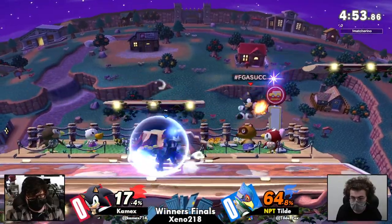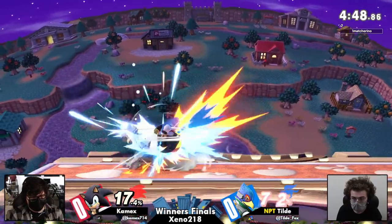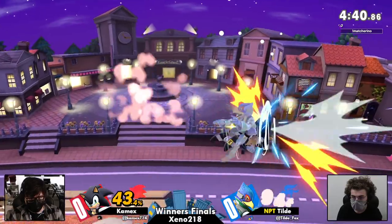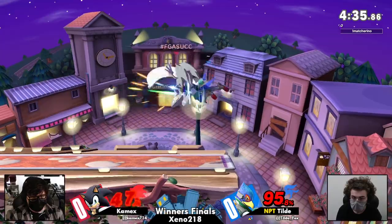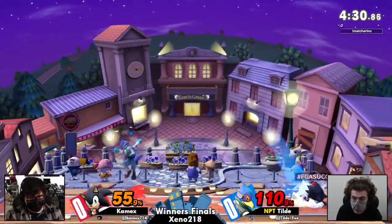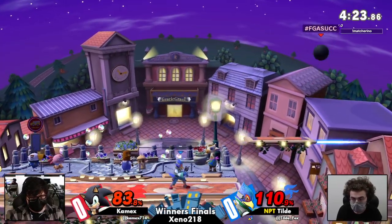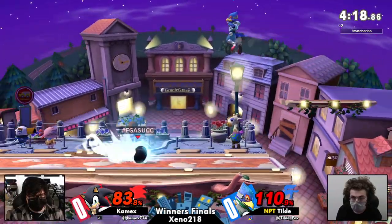Now let's see if history will repeat itself and Kameks will get his own little string to death. Falling out of both those up-airs — that's unfortunate. Tilde dancing in the shield. Good homing attack. But this can be scary. Really good DI, DIing away on that up-air so he can't get the back-air. And now this is the spot that Tilde dreads. We still have Tilde at 110%, and this could go any way. Tilde is known for his very good advantage state and for just making stocks disappear in the blink of an eye.